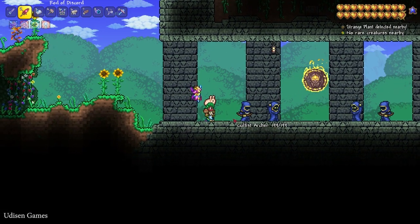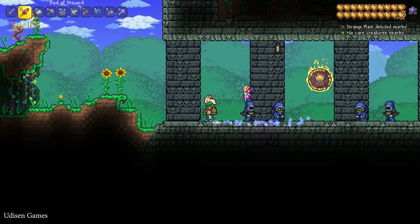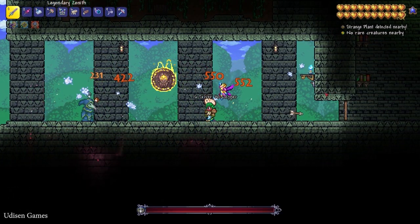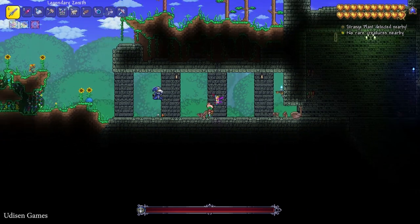Find the Cultist here. Wait several days — after that you can find a new NPC which spawns here. Simply kill this guy. And the Cultist appears — it is a very important boss and very powerful.